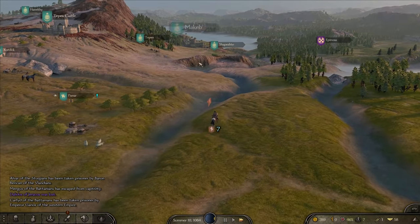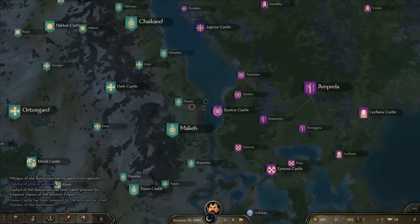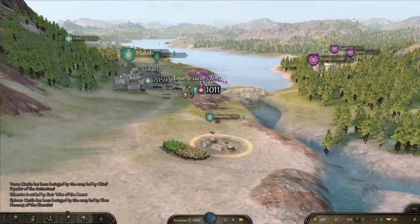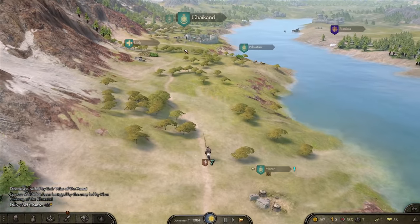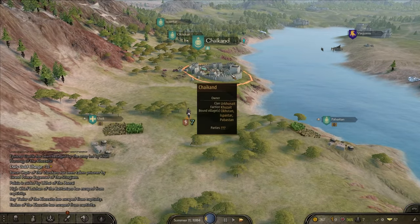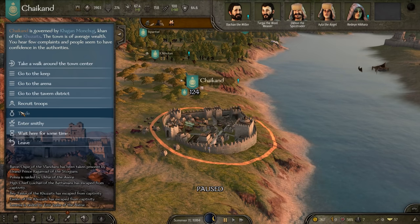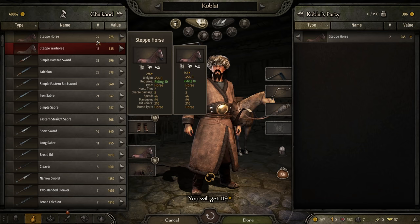Did you just go under the bridge? We'll just move past. Come on, tournament - come on. No. The game does not want me to have a tournament today apparently. There's only one chance for me to win a tournament, and that was it at the start of the game. Never again will I get a chance now.